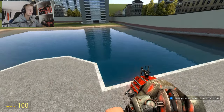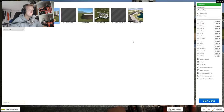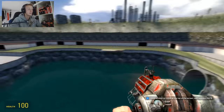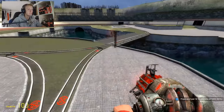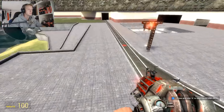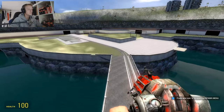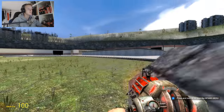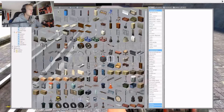Now that I think of it, this is actually a terrible map to do this on. Let me switch up the map. We're back! This map is called GM Train Construct and it's a pretty cool map — I like it. You can control lots of things in it, like the tracks and all that. That means I don't have to build the track, so now I can spend more time doing the actual train.